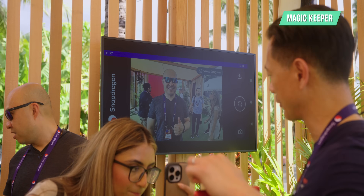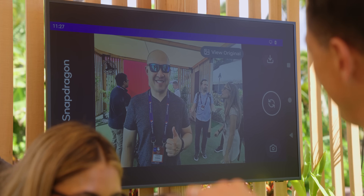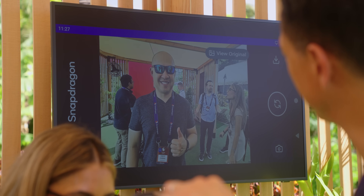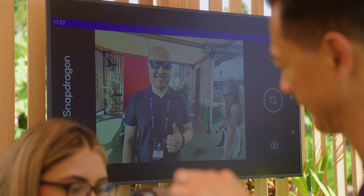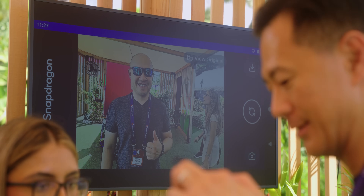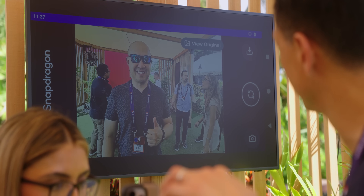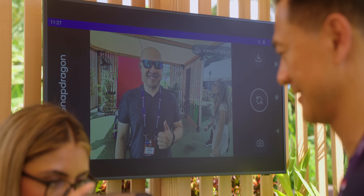Qualcomm also showed off a new feature called Magic Keeper, which will sound familiar to people who have used Magic Eraser. It looks at a photograph, figures out who the subject is — usually the person in the middle or closest to the camera — and automatically removes the rest of the people in the background, keeping just that one person in focus. This worked okay; it found the subject well and removed most background people, but it needed generative fill to fill in the blank spots, and the generative fill just did not look good at all. The feature also took a long time to figure out how to use, and it needs to be simple and intuitive.